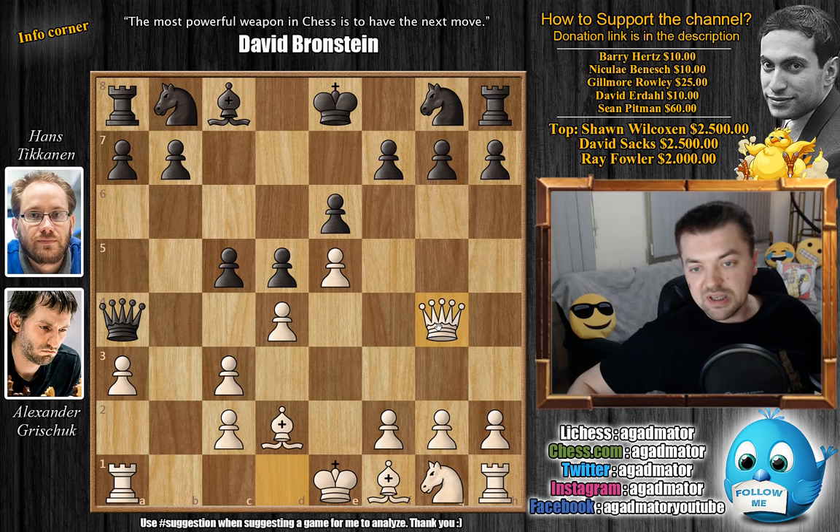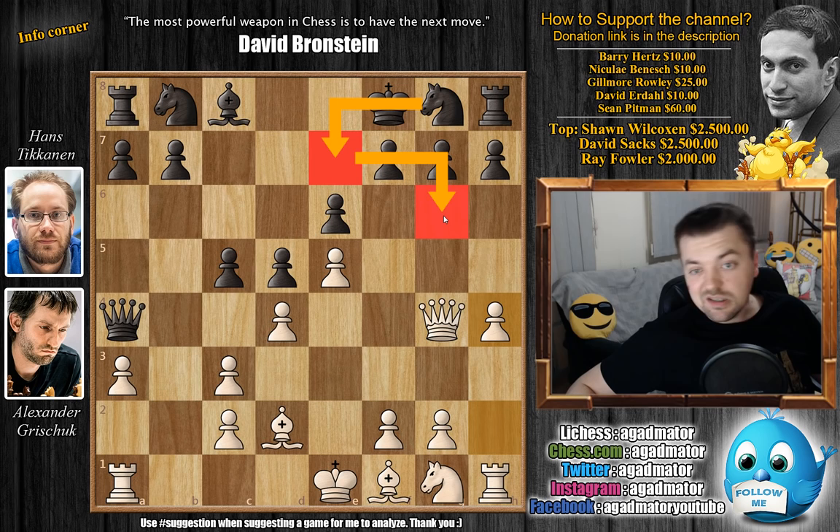You defend and attack at the same time — very useful. If you're a beginner considering playing the French, just don't. But if you still decide to play the French, you will often have to use this King to f8 move, which is what Black does here. It's perfectly fine — even though you will not be able to castle, Black will be safe there. We have h4 by Grishuk, a very useful move. You want to try to bust open the King side as soon as possible as the Black King is now on f8. Also if Knight to e7 to g6 is played, you can kick the Knight away with h5.